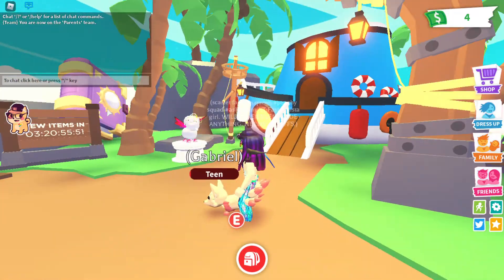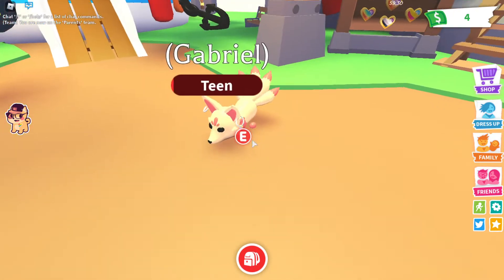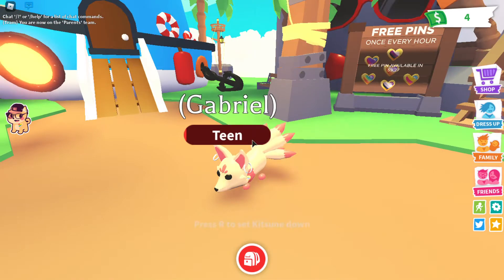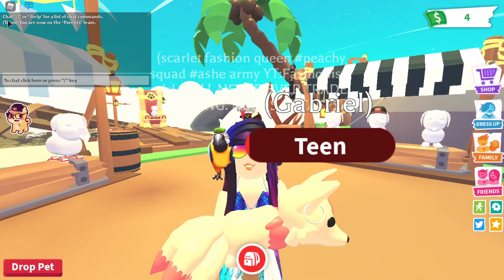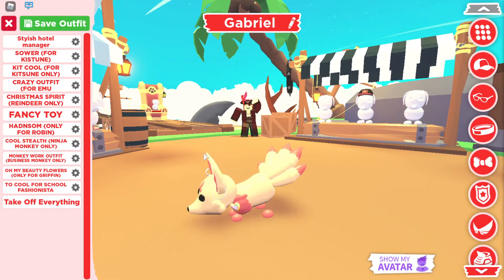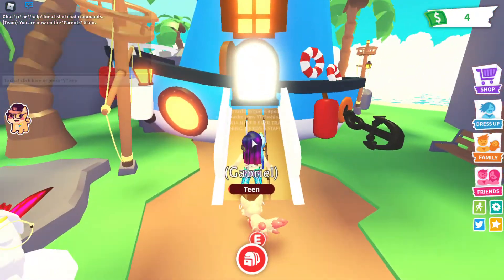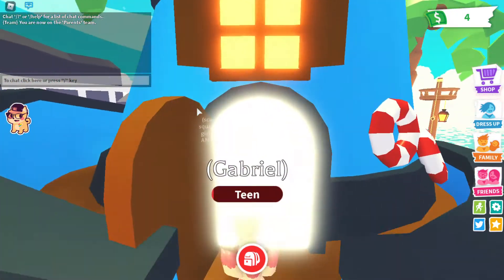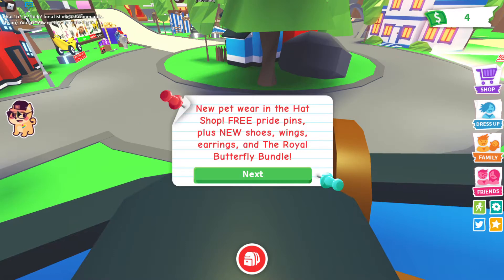Where is it on you? Oh wait, is that it right there? I can't see — there it is! Oh it's so cute. Someone asks isn't there a new update? Yeah, there is pet wear: new pet wear in the hat shop, three pride pins plus new shoes, wings, earrings, and the royal butterfly bundle.